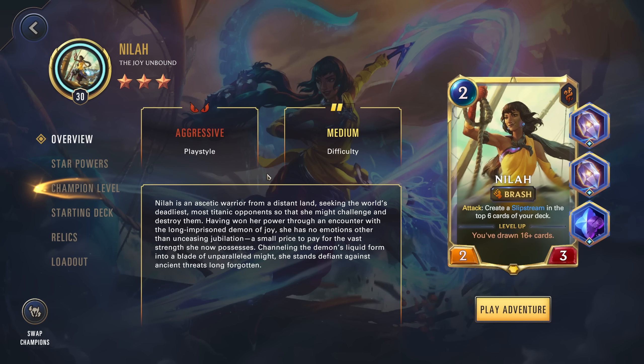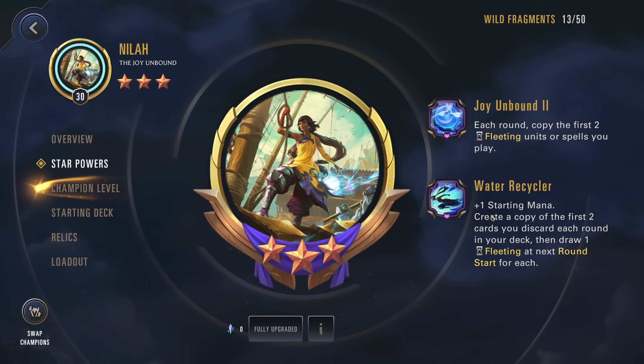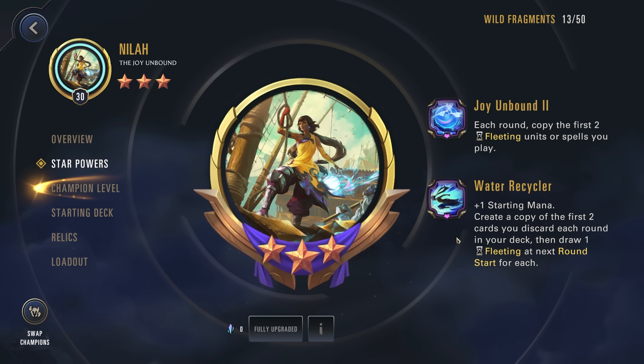Hey everyone, SpicyToastGaming here, and it's time for Neela's max level gameplay. We have her at level 30 with three stars. The first star power each round copies the first two fleeting units or spells you play, and the second star power plus one starting mana creates a copy of the first two cards you discard each round in your deck, then draws one fleeting at next round start for each.